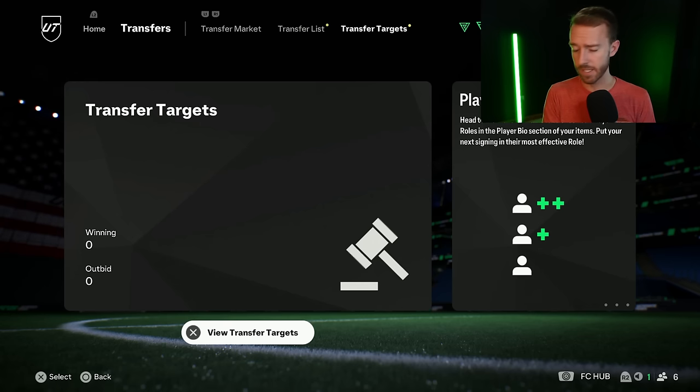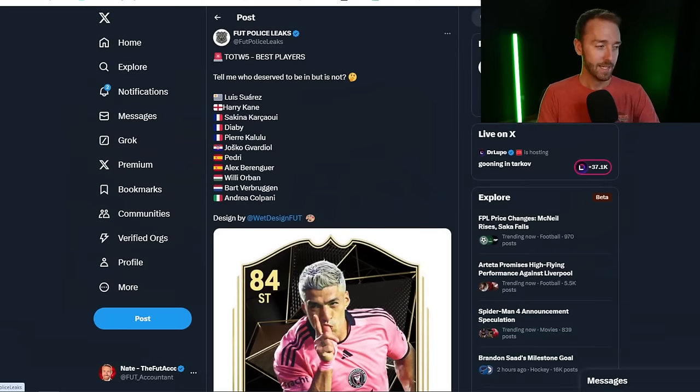Let's cover the other content coming today besides the Max 88 Hero Pack. A new Team of the Week, of course, since it's Wednesday. Here are the leaked players: Luis Suarez getting his first special card of the year, Harry Kane, Karchawi, Diaby Kalulu, and Pedri is getting a TOTW card as well — he's probably the biggest name along with Harry Kane. Really interested to see who the featured player is. If it's Suarez, that would be absolutely sick — we'll see if they give him a big pace boost. Inter-Miami links, not that there are many, but a lot of people would want to try out Suarez depending on the boost he gets.